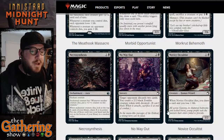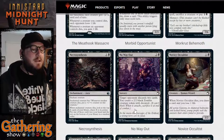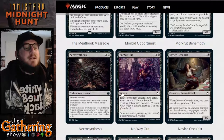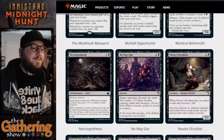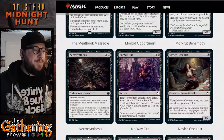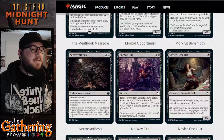The next card is No Way Out — two and a black for a sorcery. Target opponent discards two cards, and you create a 2/2 black zombie creature token with decayed. Get rid of some of your opponent's cards and create a zombie for three mana — pretty good, I like this card.